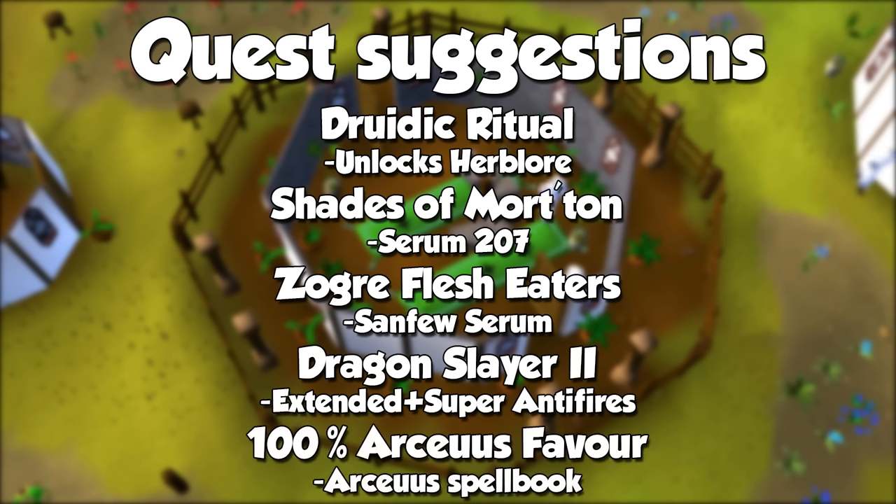And finally, not really a quest, but I recommend 100% Archaics Favor. With it you will gain access to the Archaics spellbook for one particular spell that's going to help us make money with Herblore. It's not mandatory, but will be a great option if you're tired of blowing a ton of cash on this skill.